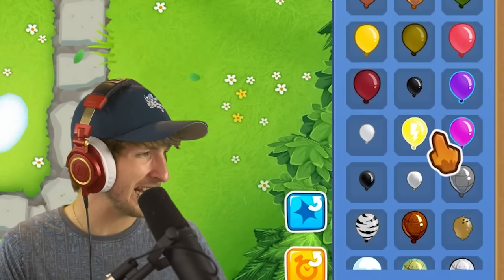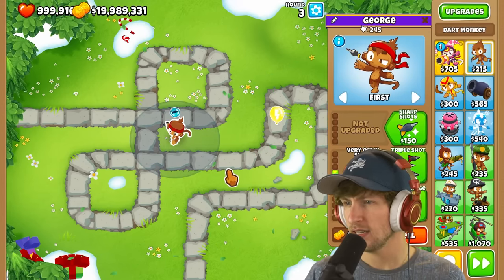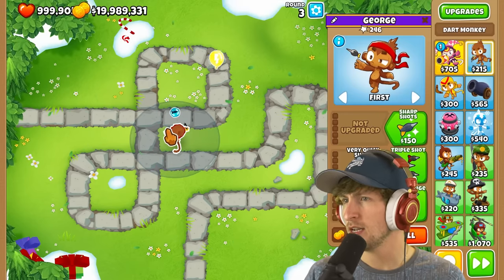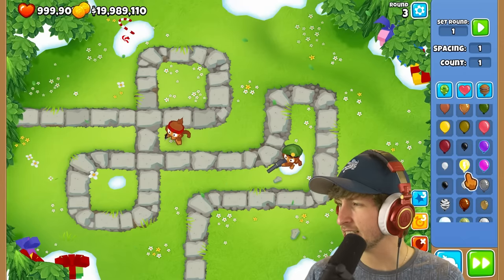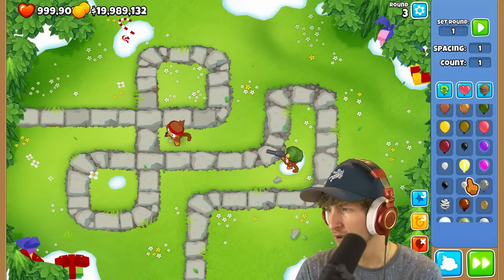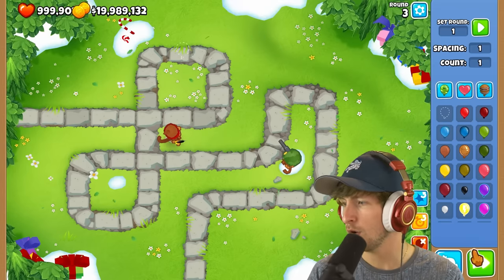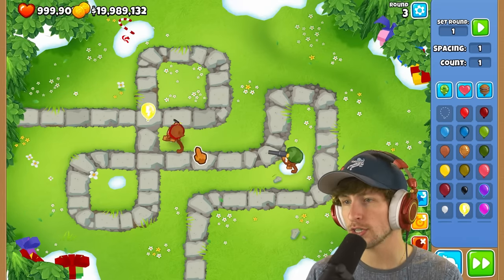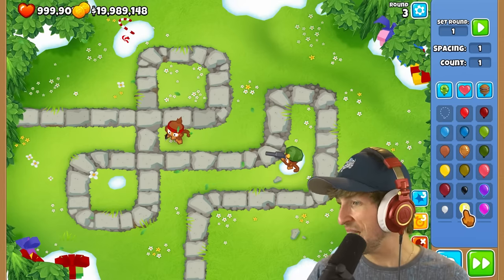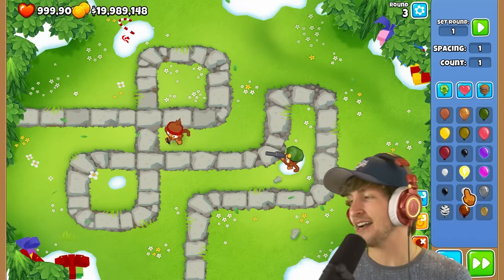This next balloon is a yellow balloon with a lightning bolt on it. Is it just really fast? We are doing damage to it — it looks like it slows down towers. So this balloon actually slows your towers down. That's really cool! A yellow balloon that slows down your towers. I like that.